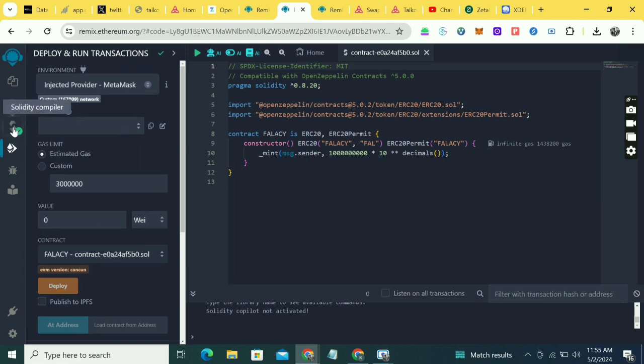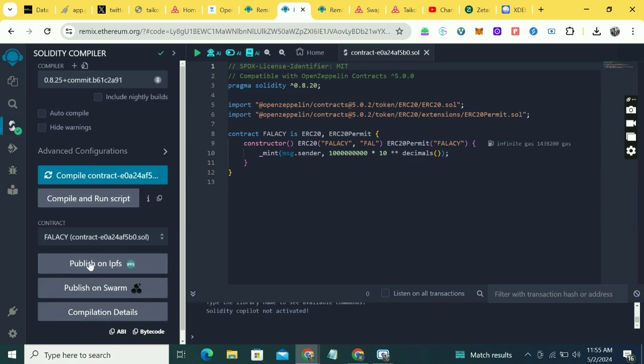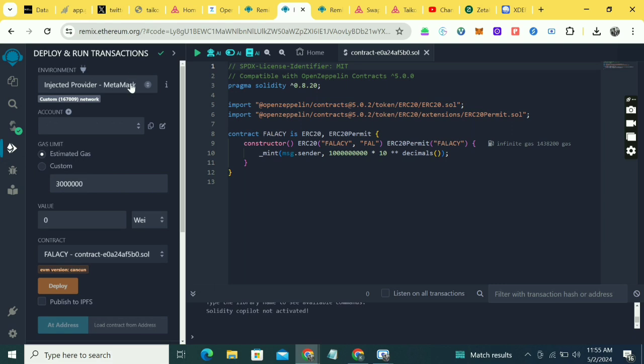Once you click deploy, there should be a pop-up from your MetaMask account. I don't know why the pop-up is not coming out on mine. I'm checking my MetaMask — let me see what network it's on. It's on Heckla — yes, Heckla.